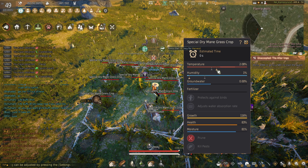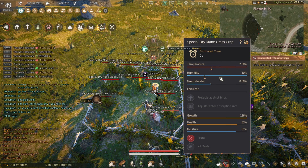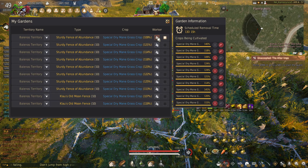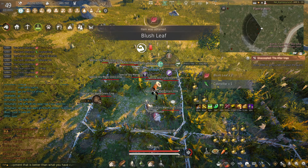Same thing with humidity. Because it's not in here, as you can tell — see where it says 10%? And this is 1%. So if this was a really good place to grow dry mane grass, then it would be something like this. If the temperature was in here, it would grow better. So the idea is that you want this bar not to be inside the optimal range. You want it to be on the outside, not the little colored section — that just means you have an increased chance for your plant to go bad.